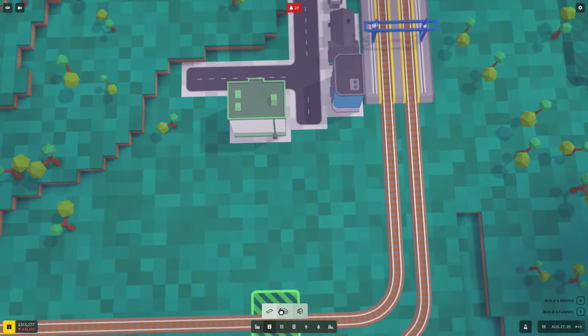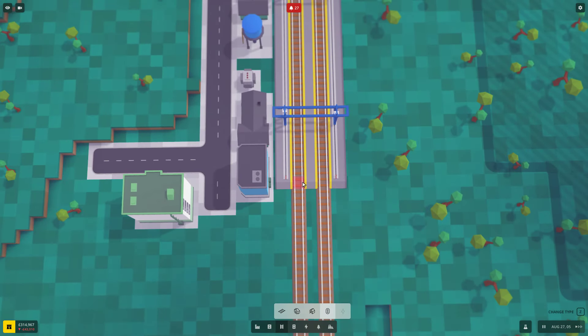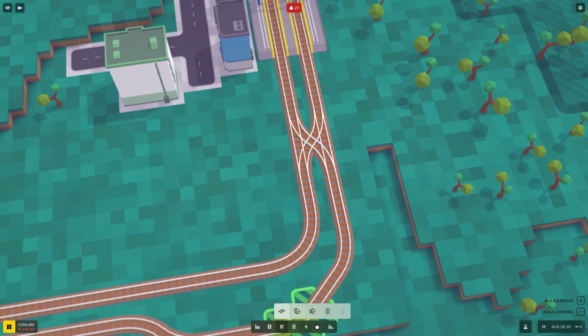Now we just need to get some signals happening and we should be right. Let's get these train signals going. If I go to trains and signals — actually it's track, not signals. So it's here: one, two, three, four, five, and then I connect into the part here and it clicks.